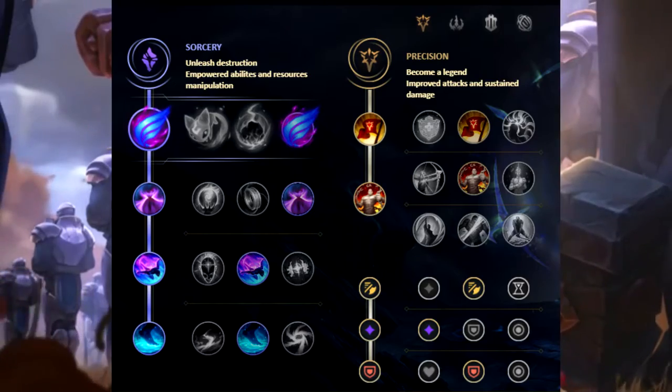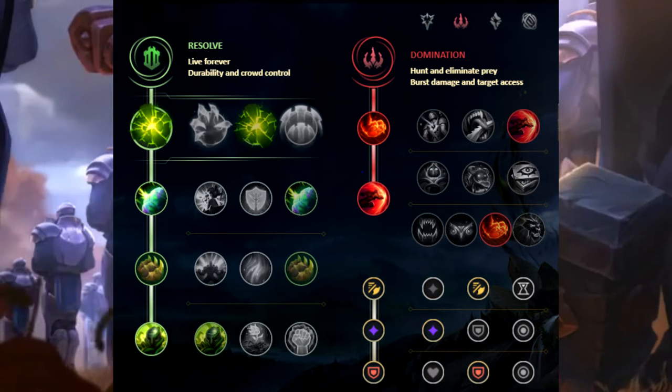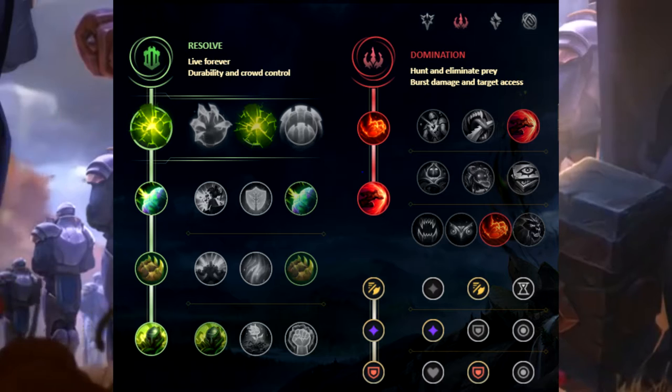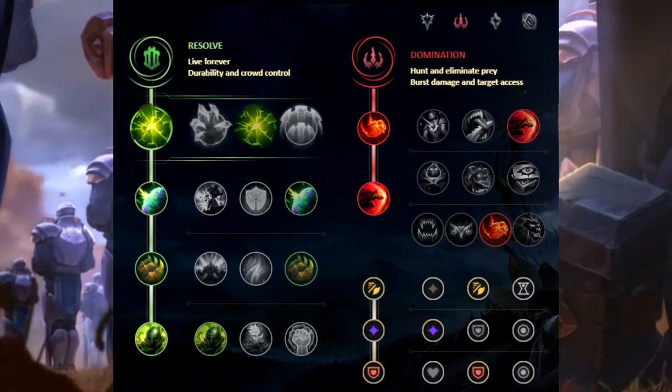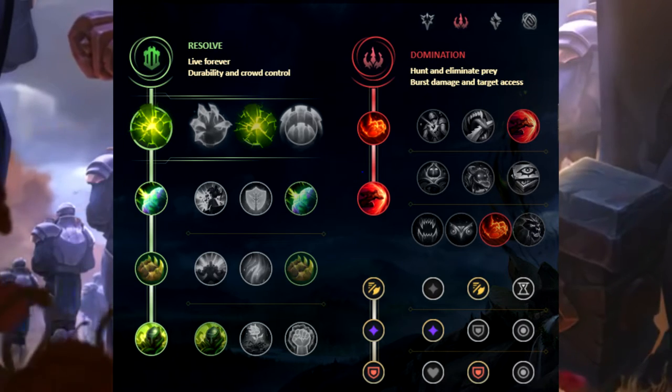Lastly, we have Aftershock Poppy. The primary tree is Resolve with Aftershock, Shield Bash, Bone Plating, and Overgrowth. The secondary tree is Domination with Relentless Hunter and Sudden Impact. The tertiary runes are Attack Speed, Adaptive Force, and Armor.